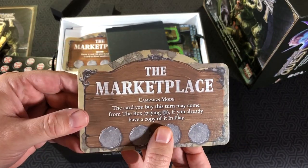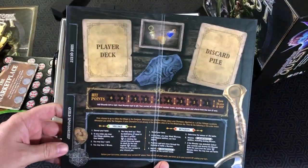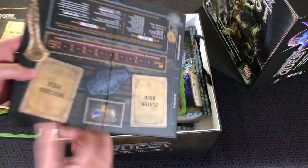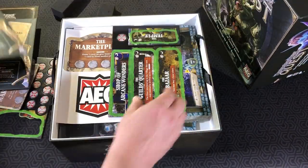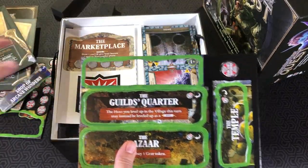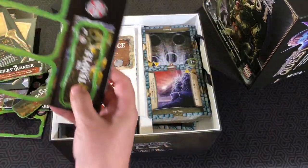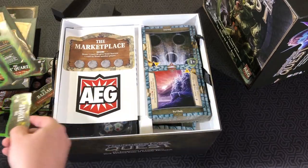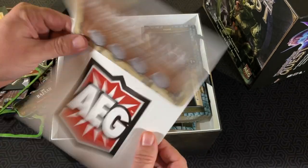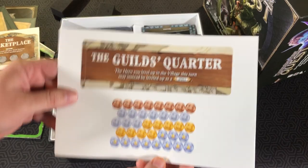Marketplace board for campaign and epic mode. This will allow you to play with two more players, so we've got two more player boards. Some more tokens for highlighting your Shop of Arcane Wonders, Guild's Quarter, Bazaar, and the Temple. And some stickers — I'm sure the rule book will tell us where to put those. A few more stickers to add as well.